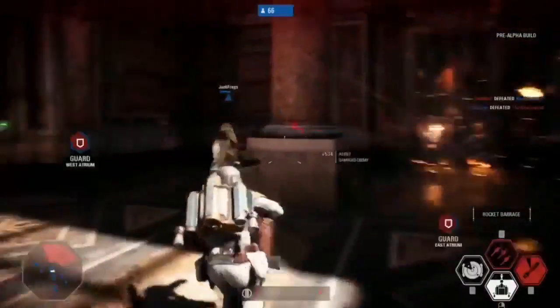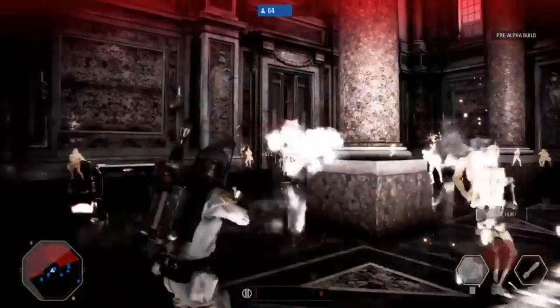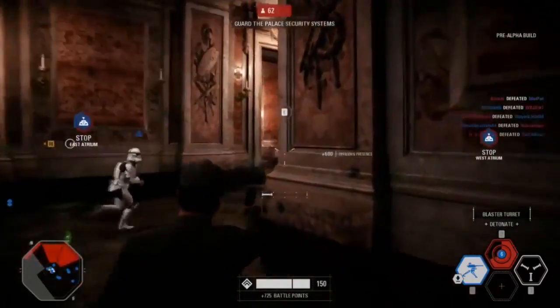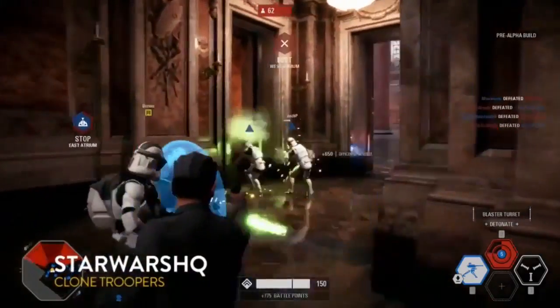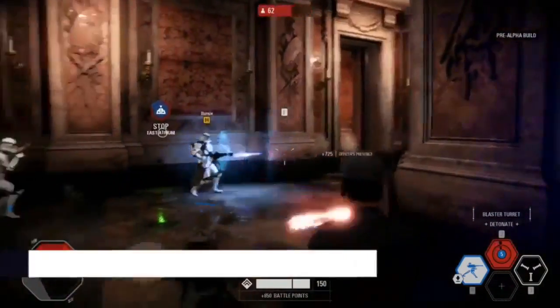We're back to Boba Fett here with the rocket jumps. He's shredding — he will just lay down so much firepower. It's intense. They got him though; Jesse was able to find him on that one. But here comes some officer gameplay. Finally, somebody made some support — support people matter too.